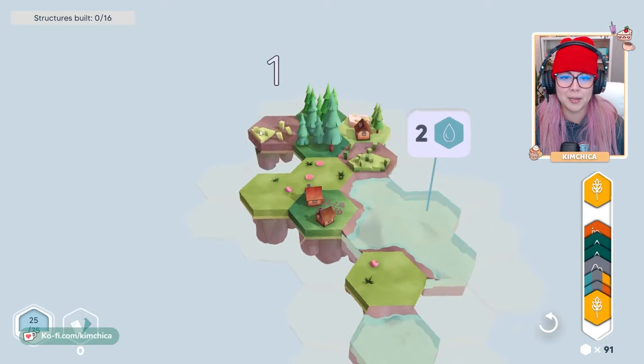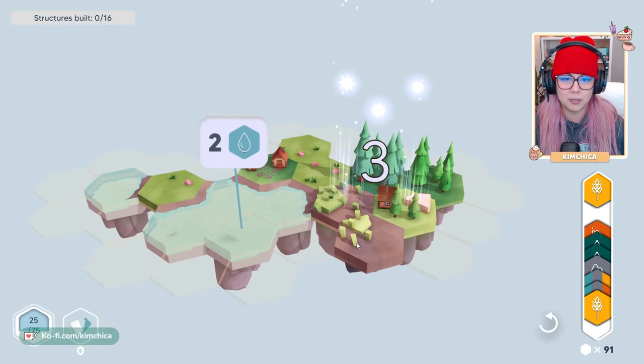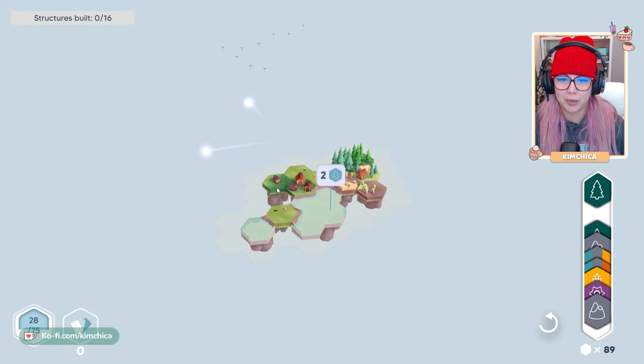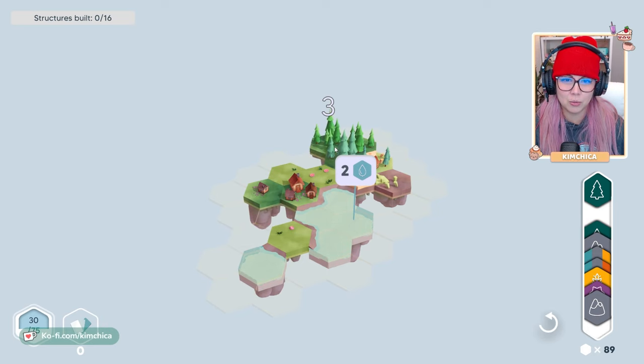But for me, sometimes I feel like I want a little more guidance. So this is another field, so we're going to put that there. Here's another house — we could put two. I think I want a village to go around here. And I love — look at how it grows. I think that's so cool.